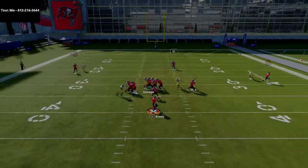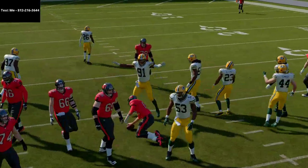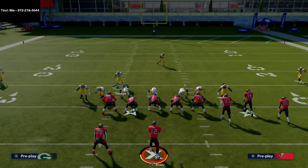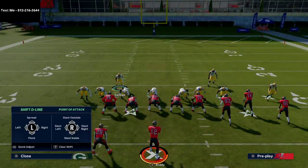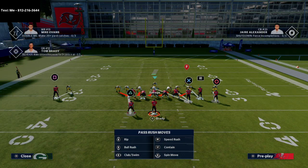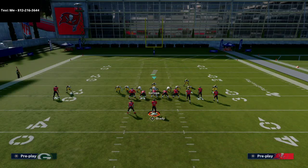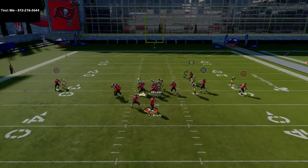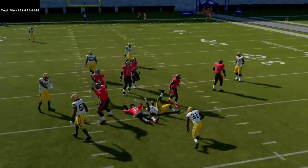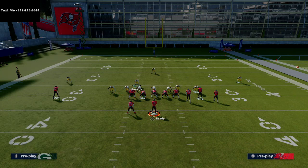One more thing you can do against max protect: if the linebacker on the right side is manned up on the running back but not firing — when you see the running back block — just click the right stick in, and typically that linebacker will blitz. That's another option you have.